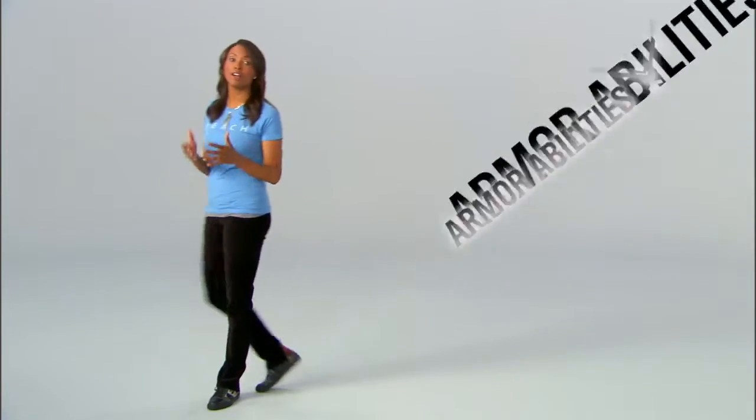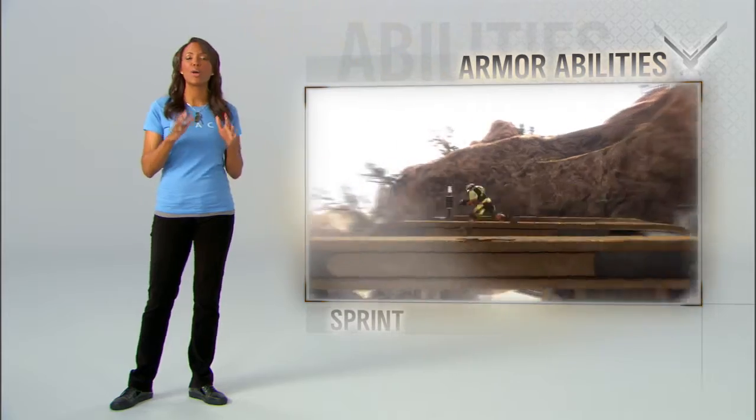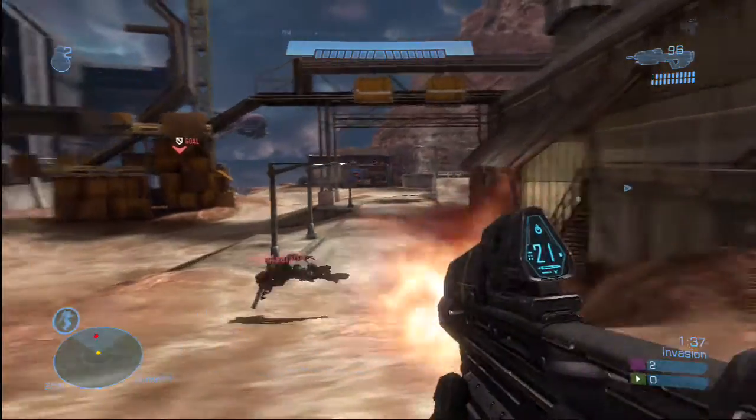One thing that is available from the very start are armor abilities. These are killer. First of all, sprint — you feel the need, Spartan? Get a quick burst of speed. Evade. You know that kind of sneaky bobbin weave that Elites pull in campaign? Well, they can do it in multiplayer, too. Oh, damn you!